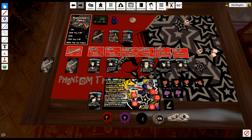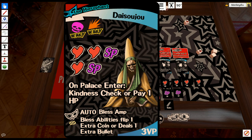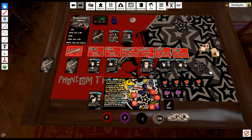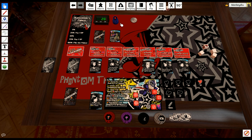Now inside the palace, all you're really doing is paying resources and activating abilities to defeat these palace cards. If you play deck-building games, this is essentially a very streamlined deck builder where these shadows are victory points you're purchasing with resources. We'll fight Jack Frost first, but first Daisouju has an on-palace-enter ability — pass a Kindness check or pay one HP. We have four Kindness so we roll four dice — we pass, no HP lost. Then we pay three HP and two SP to defeat Jack Frost, which gives us access to our first ability: Assault Dive.